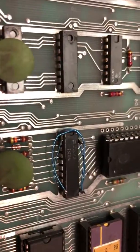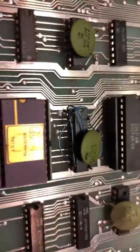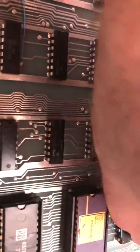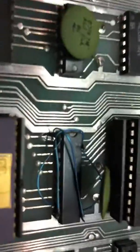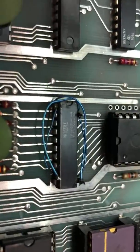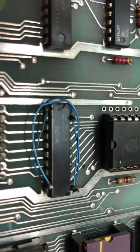And these modifications — you see this here, and that one there, and all this here — that's all factory. So I guess Atari ran out of 273s and they used 377s or something in their place, and that was their solution. I think that's supposed to be a 245, and they used something else in its place.